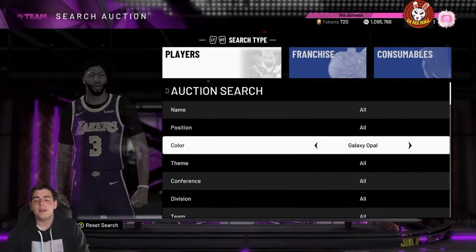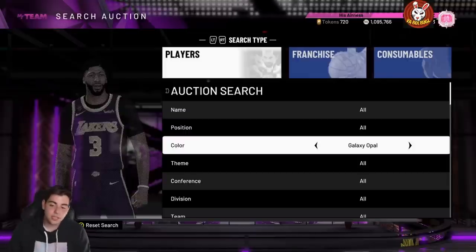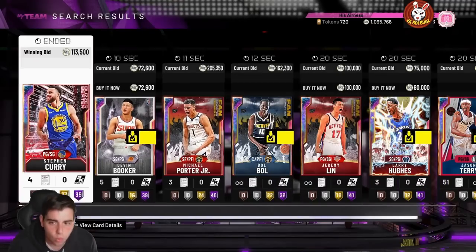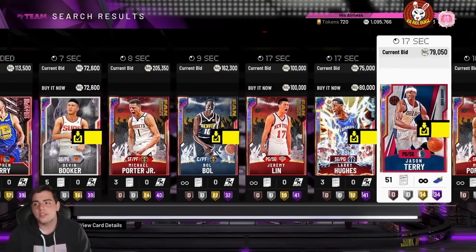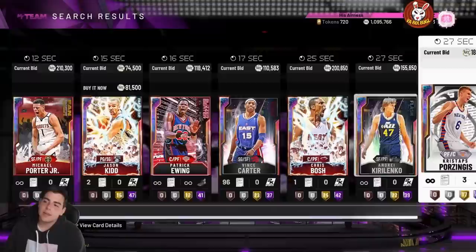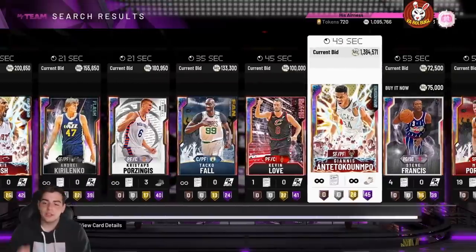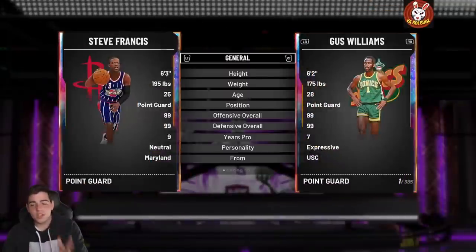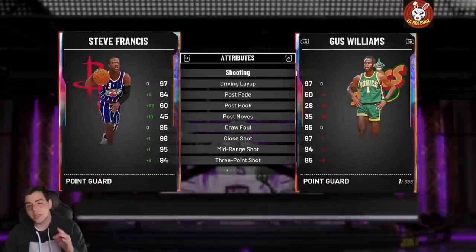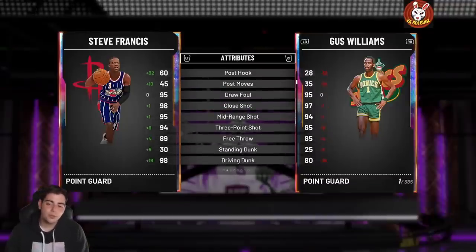We're here for some market talk — the market has crashed. Some cards did rise a little bit but we're going to go over everything. I think it's honestly end game at this point. The game is over, these prices are absolutely crazy. We're talking about Galaxy Opals for 70K, 50K, 60K — some of them are kind of trash but opals for 70K is insane.